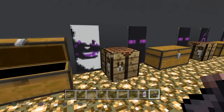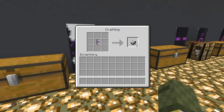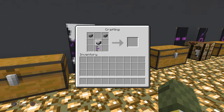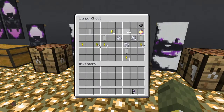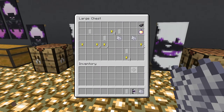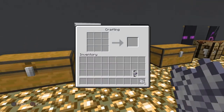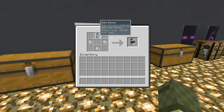Next, grab some ink sacks. Put it on the top in the middle like this — I just don't want to mess it up, so I'm being careful moving things around. Then you're going to grab the next item and your bone meal.